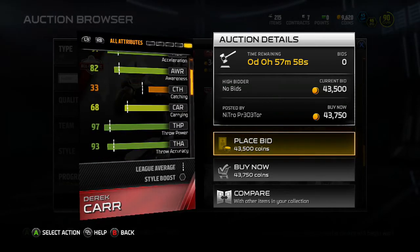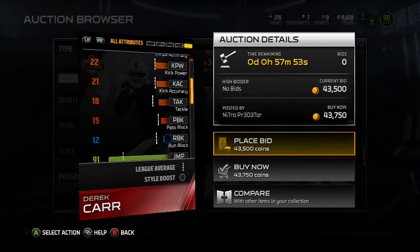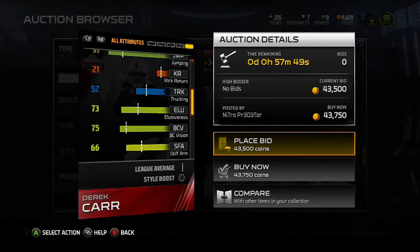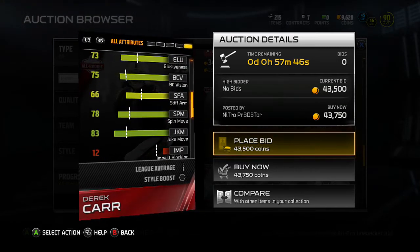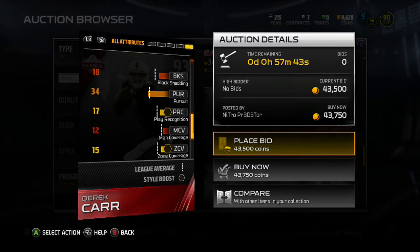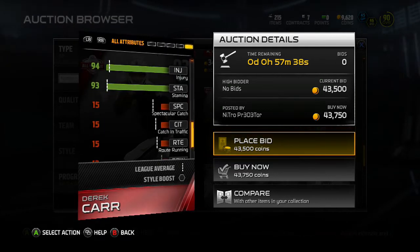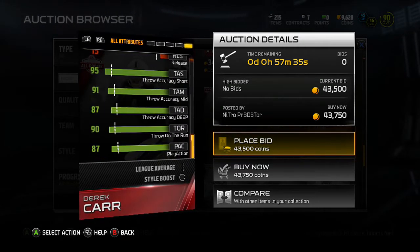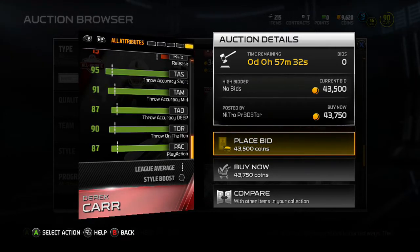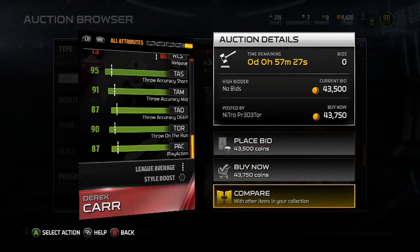Yeah, here we go. 97 throw power, accuracy is a 93 — so you can tell right there he's got a good arm on him. For $43,000, this isn't a bad card. All the juking stats are pretty much irrelevant. Injury is a 94, which is okay for a quarterback — you want that to be really high for lower risk of getting hurt. But look at all this stuff: throwing on the run, play action, throwing deep, throwing short at 95 is the best he's got.